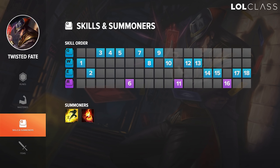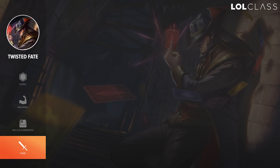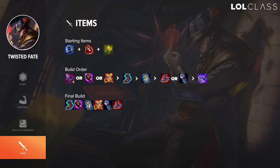For skill order on TF I always take W at level one. Then depending on the lane I take Q or E — in most cases I take E, but against someone really strong early like LeBlanc I may take Q to help with last hitting. Usually I take E and then max Q after that.